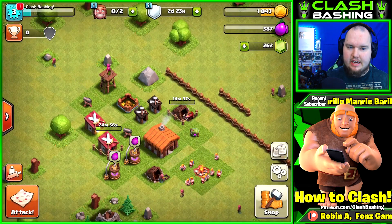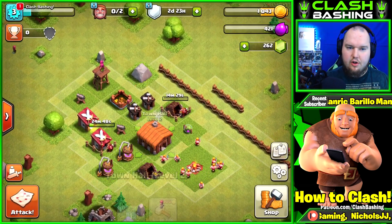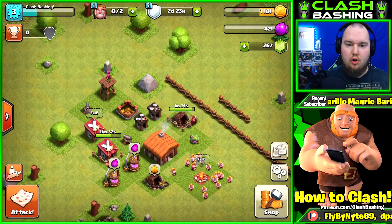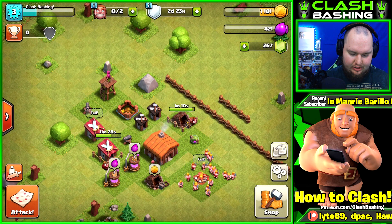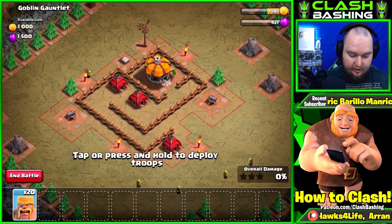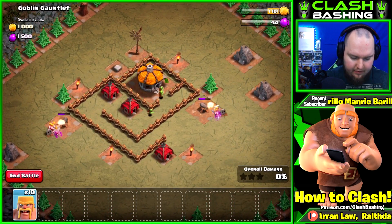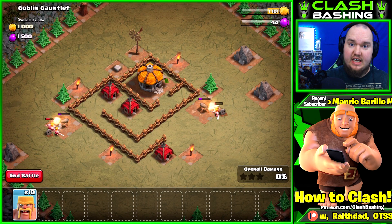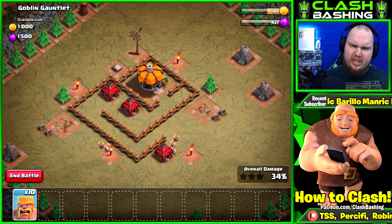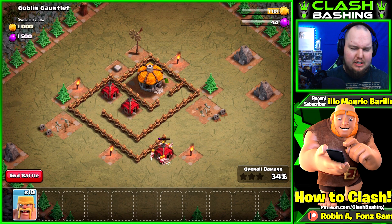We'll hit another goblin map in a second and get ready to go to town hall three. We want to make sure everything is maxed out for town hall two before going up. Our gold mine is almost finishing up and we got a little achievement for defeating goblins - five gems. Let's go attack another goblin map. Cannons are on the outside, so we'll put about five barbarians on each to take them out. I'm trying to use as few troops as possible to save resources early on.